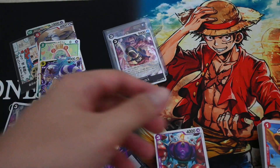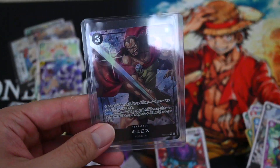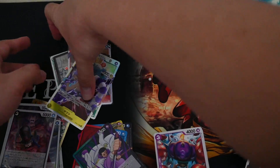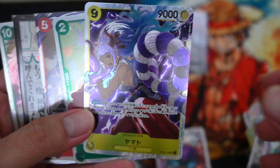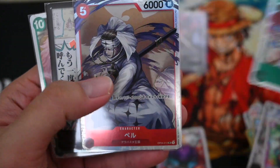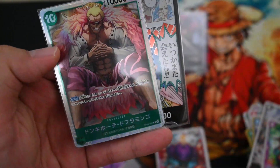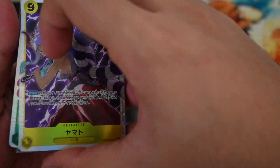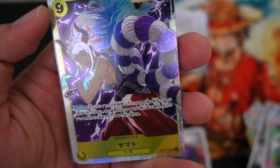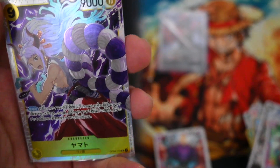Let's do a quick review. It's the AA Kairos — you can see clearly it's quite well drawn. Yamato, very attractive. Sugar. Pell. OP04 Dawn and Doflamingo. And if you liked my content, please subscribe to my channel and give a thumbs up to this video. I will see you soon, bye.